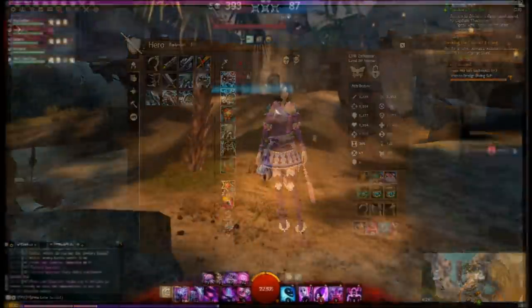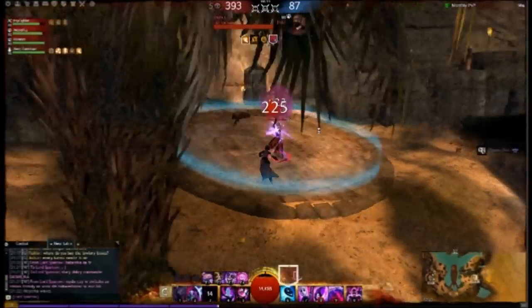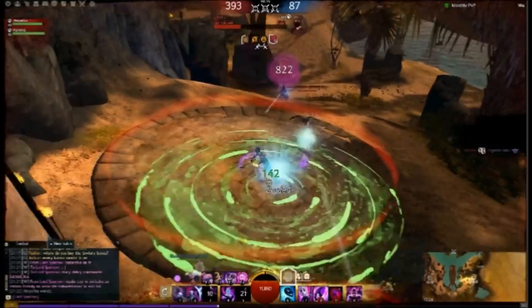Alright, let's see what we can do. At heart, this is a confusion build. Enemies die for your amusement using their own skills. The weakness of this build — I don't have anything to finish him right now.